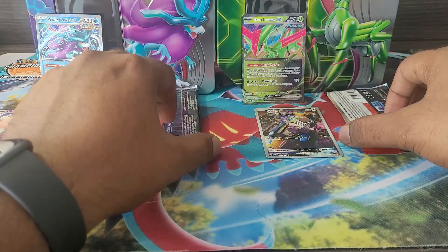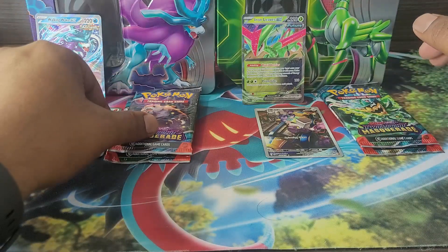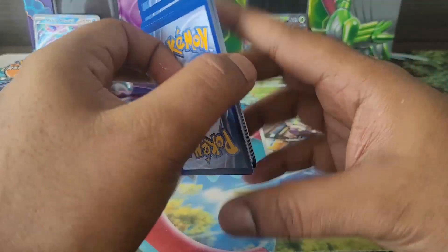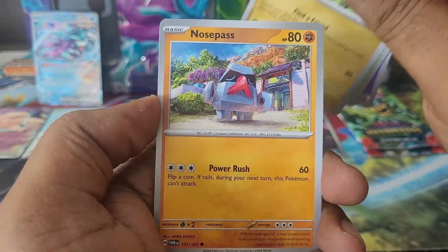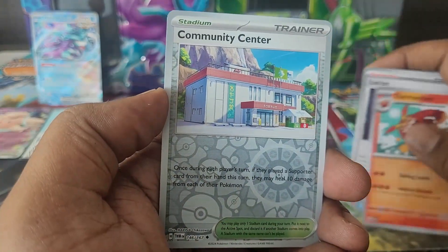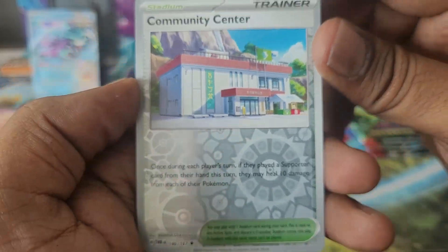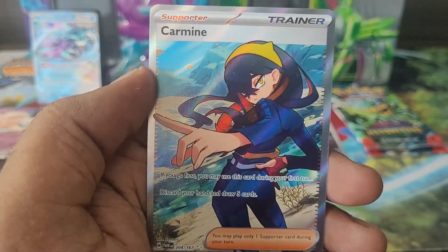That leaves us with two packs of Twilight Masquerade each. I'm looking for Carmine because I need it for a deck. We pull: Applin, Dondozo, Iron Thorns, Lucius, Dachsbun, Community Center — once in each player's turn, if they play a supporter from their hand they may heal 10 damage — and a Rookidee holo.